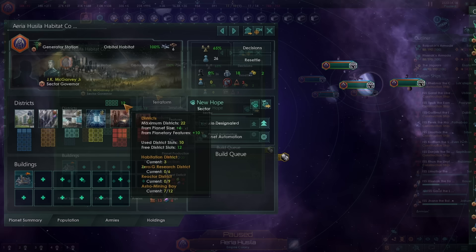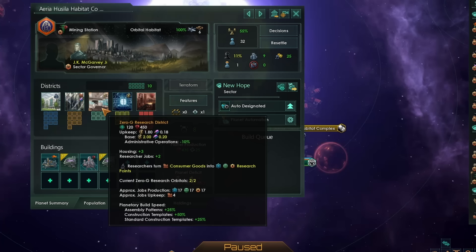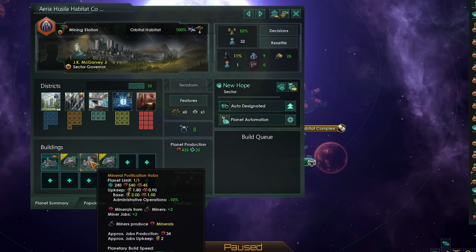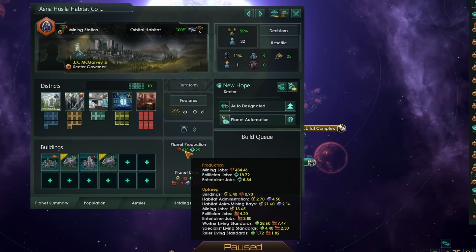Let's now take a look at habitat specialization. I have pushed this habitat into being exclusively a mining habitat — I still have a lot of districts left over, so I could also push this into being a research habitat as well. I've managed to find four mining deposits in this system, allowing me to have a total of 12 possible mining bays. When combining that with the mineral purification hub, for 32 pops I am generating a whopping 434 minerals, which is honestly pretty good. I cannot build an orbital ring around this habitat to push this even higher, but it is still very good, considering otherwise I would only be making around 15 minerals from this system without any pops.